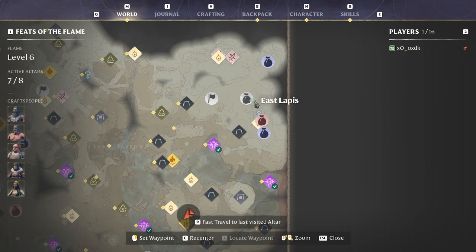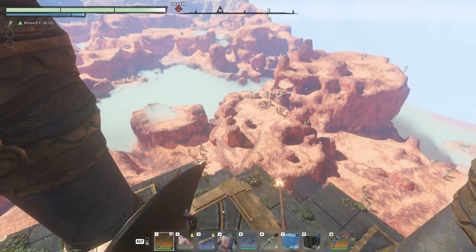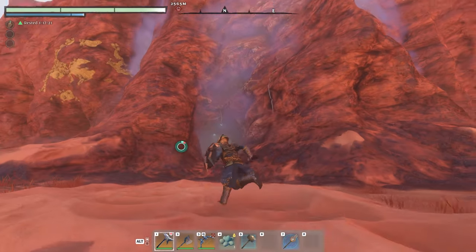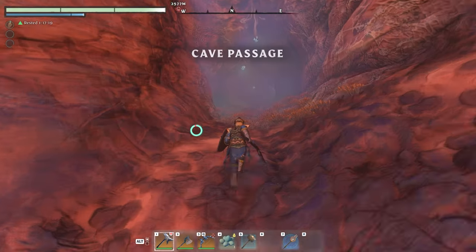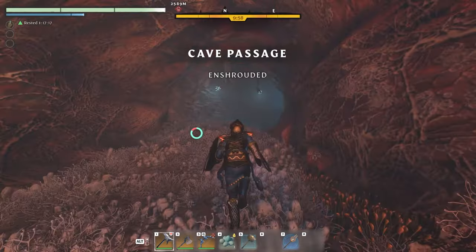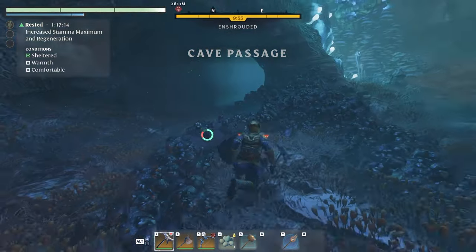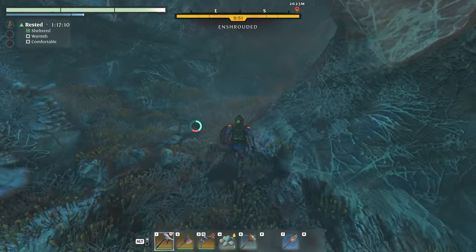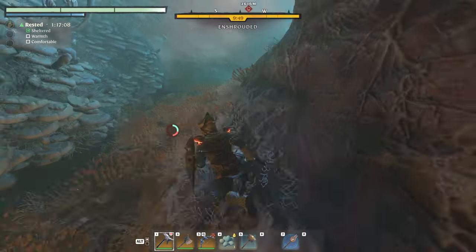East Lapis is up here by the mountains. We land in front of the cave and progress through it, up through the landscape, ending up by another cave at the top right corner. For now, we're just going to fly. Your first entrance is the cave below East Lapis — just run through the cave passage. At some point you'll encounter some beetles. Run from them if you don't want to fight; you can outrun them.